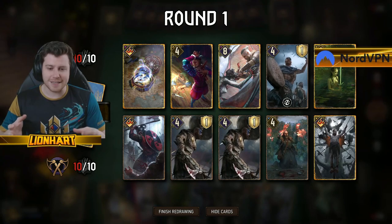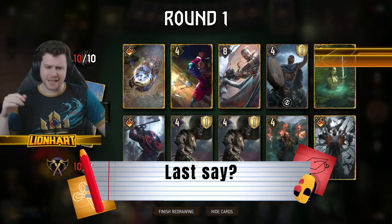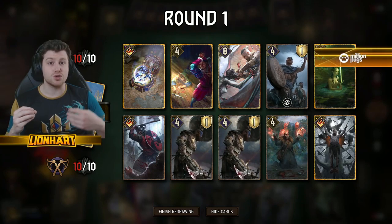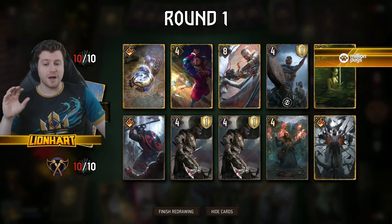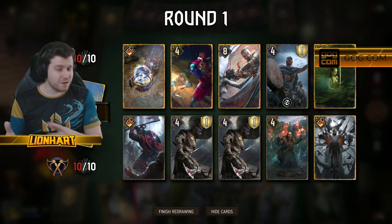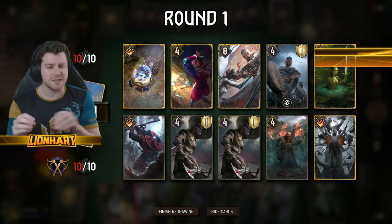The big thing to aim for ultimately is having at very least the same number of cards as your opponent going into that final round, and ideally you'd like to have last say. Last say is very important in Gwent, and this is why people fight so hard for round one — because winning round one, provided you haven't committed too many more cards than the opponent, guarantees you last say. This means you have a final card to play after the opponent has played theirs.